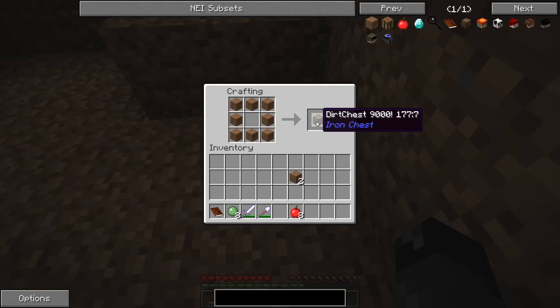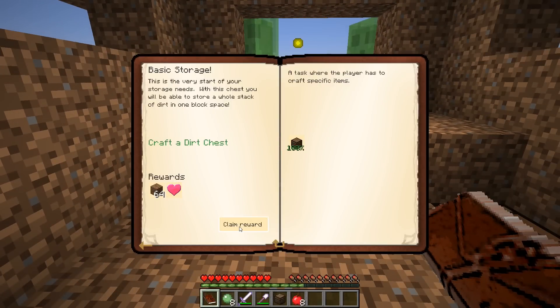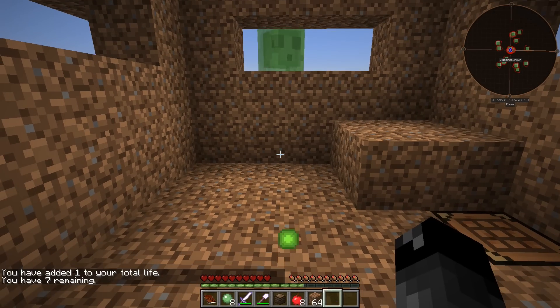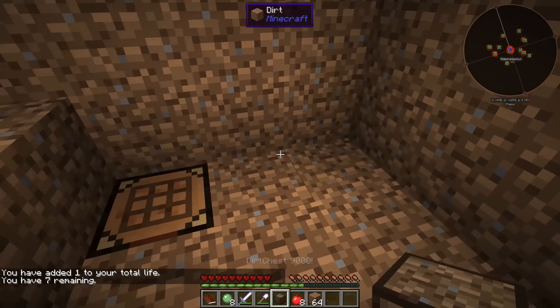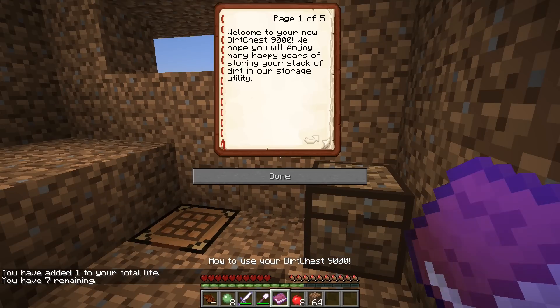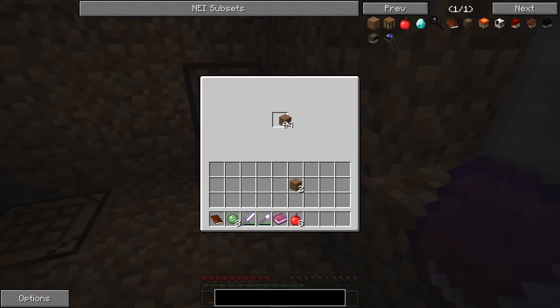We made the Dirt Chest 9000. Claiming the reward — that's 64 dirt and one full heart. We got seven lives remaining. Let's put down our Dirt Chest 9000. 'Welcome to your new Dirt Chest 9000. We hope you enjoy many happy years of storing your stack of dirt. Simply insert the stack of dirt of your choice into the highly receptive slot.' So this will hold a stack of dirt, no more, no less.